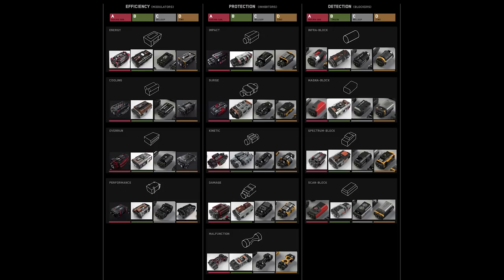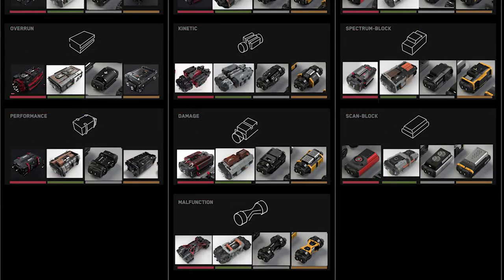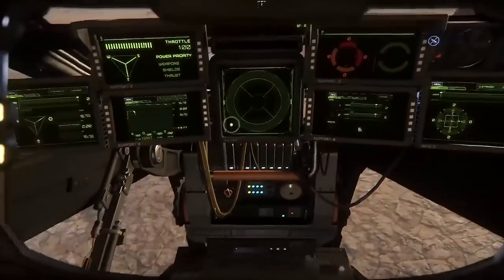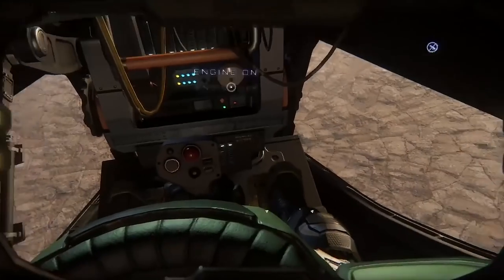Sub items are part of other components — part of a shield generator, part of a power generator — and provide a boost but are consumable or at least wear out regularly. They're not required for the base item to function, but spares can be swapped in and out and do give those boosts. Each sub item fits into one of three categories, each boosting a different set of stats for its parent item. Efficiency improves the overall effectiveness of the main item by reducing power or improving cooling performance. Protection reduces the damage being dealt to the item by absorbing different types of damage or reducing wear rates or misfire chances. Detection inhibits emissions in various spectrums, improving your resistance to scanning or reducing your IR and EM signature.